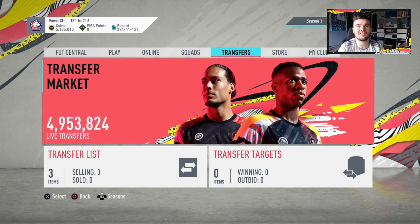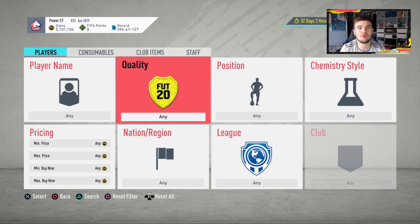Welcome back guys to another video. In this video I'm going to be showing you how to trade from 100,000 coins to 500,000 coins, showing the best trade methods and tips that helped me go from one coin to almost 5.2 million, as you can see in my top left-hand screen. Before we get into that, drop a like and comment — if you had an unlimited coin budget, who would be the first player you'd buy on FUT?